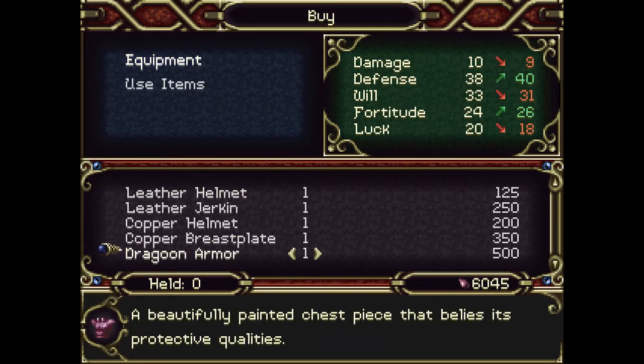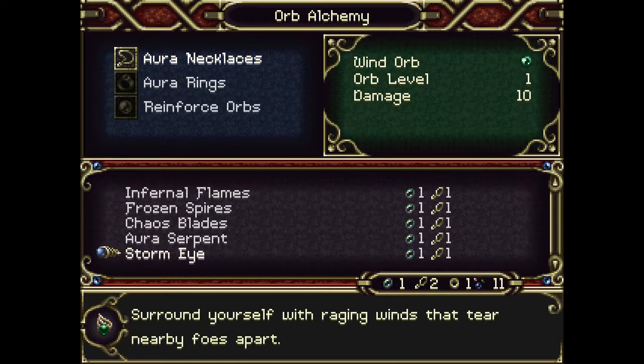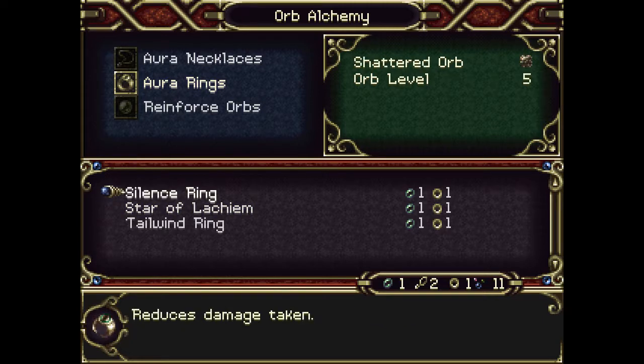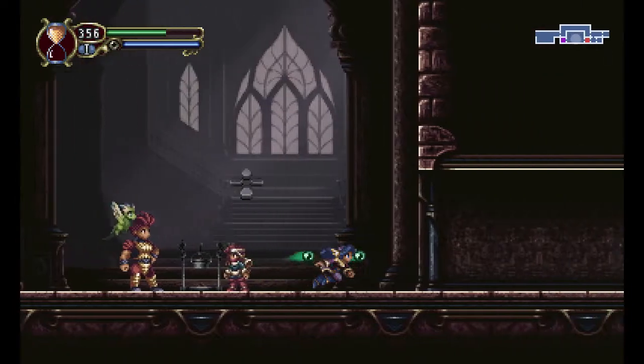I don't think it's actually better than my current equipment, but it's at least interesting that they have stuff. Storm eye — surround yourself with raging winds that tear nearby foes apart, as a necklace. So it probably is vaguely like leaf shield or something. Tail wind ring — expends aura points to strengthen melee actions. Interesting, so it basically makes anything into the plasma orbs in terms of spending aura each attack. I don't think I like that idea. But I have the oculus ring, I kind of need that to stay on.